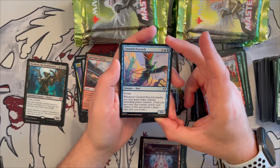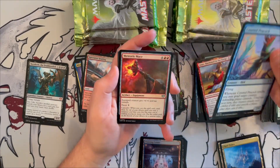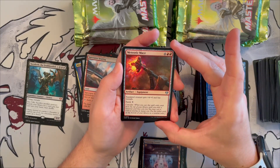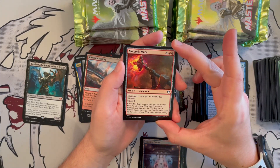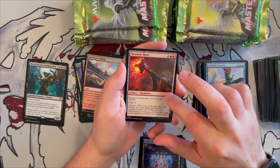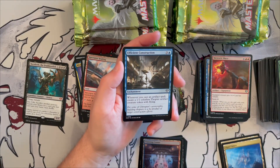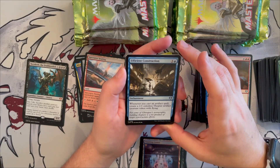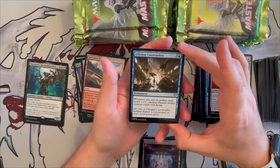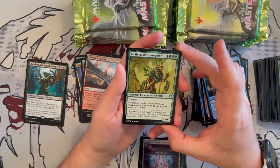Coveted Peacock is a 3/4 flying bird — when it attacks you may goad target creature the defending player controls. Not bad. Meteoric Mace makes a return — a six-cost equipment giving the creature +4/+0 and trample, costing four to equip; whenever you cast it you get cascade. Okay if you have ramp, but slow otherwise. Efficient Construction — whenever you cast an artifact spell, create a 1/1 thopter artifact creature token with flying. Very good for the artifact deck.